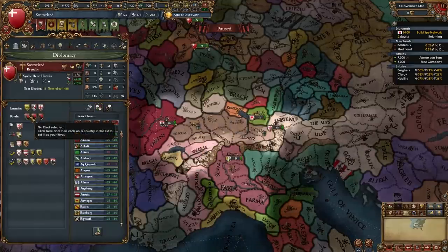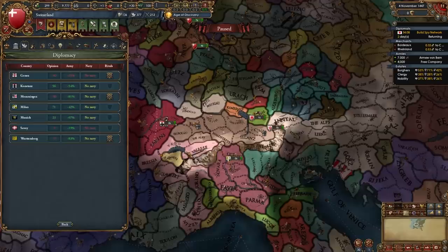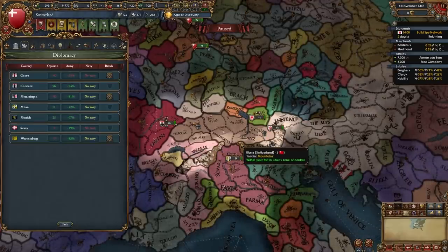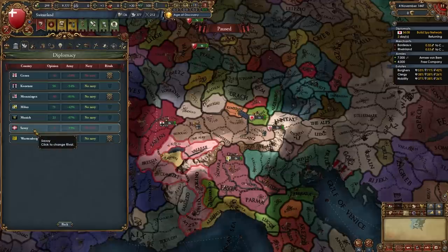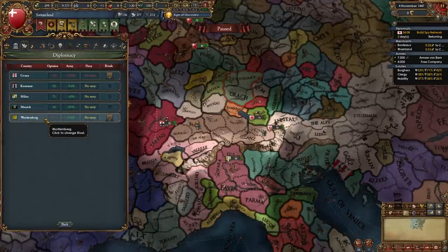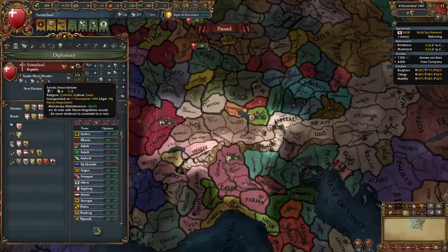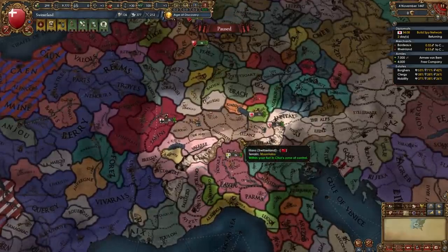I actually forgot to set rivals — so right before the war with the Three Leagues you should have rivaled the Three Leagues themselves to get more power projection and prestige. You're also going to want to rival Savoy right before that war along with another nation. In my case I'm going to rival Württemberg and Genoa. Don't rival any of the free cities though, and don't forget to rival people like I did.